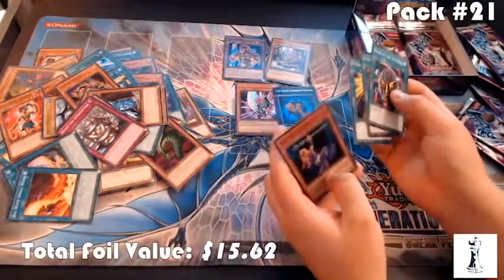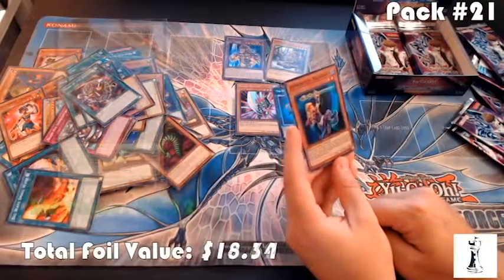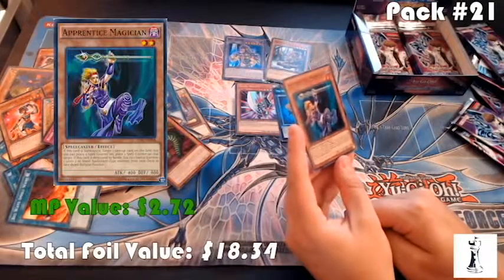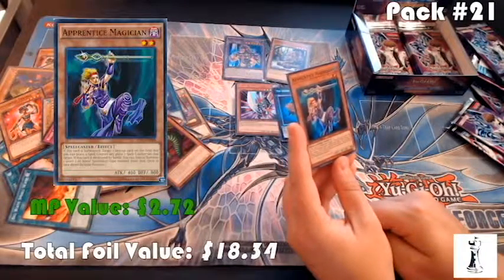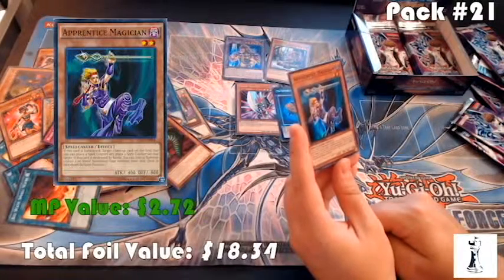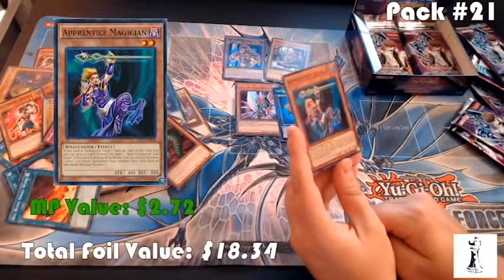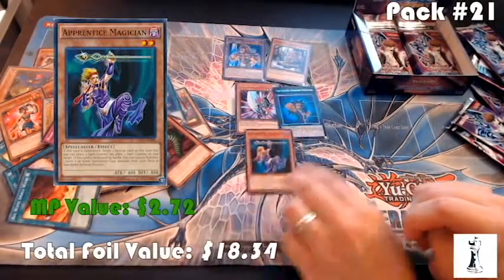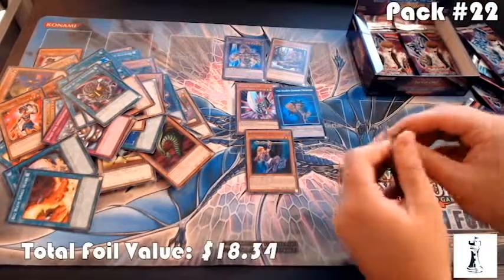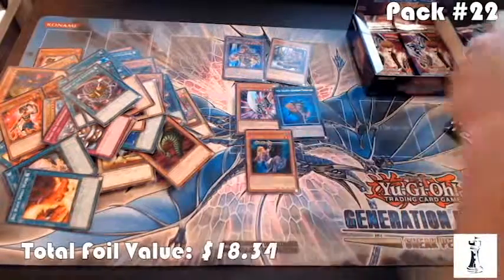Mask of the Accursed again. Apprentice Magician — that's a good one. It's a super rare. When this card is summoned, target a face-up card on the field that you can place a spell counter on and place one spell counter on that target. If the card is destroyed by battle, you can special summon one level two or lower spellcaster from your deck in face-down defense position. Apprentice Magician goes for about $2.75.